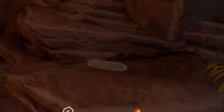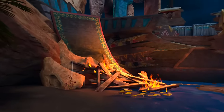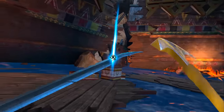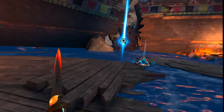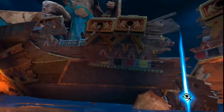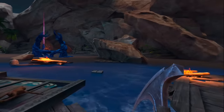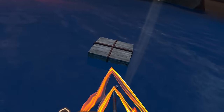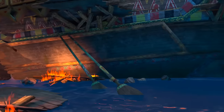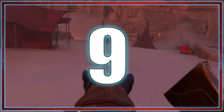Beginner tip number eight: collect all items before you anticipate a fight is coming. If you enter a large area that might have a boss battle, go around first and destroy or collect all extra items. Once the fight begins, you don't want your axe getting thrown into barrels, bushes, or other clutter instead of hitting your enemies. Loot the area first, then fight — whether facing bosses or hordes.